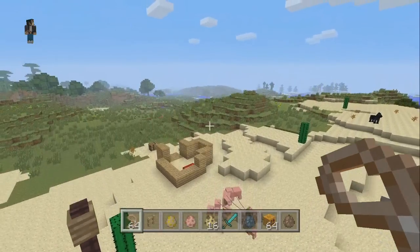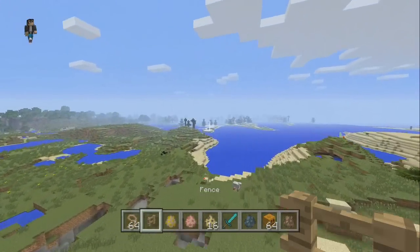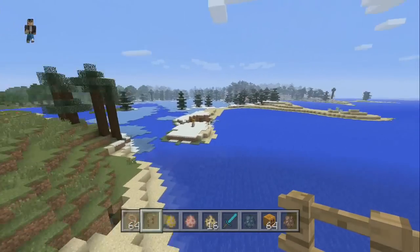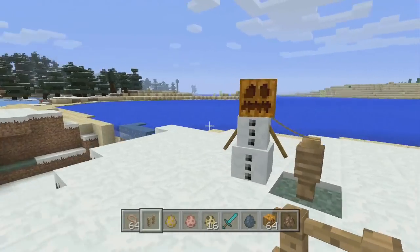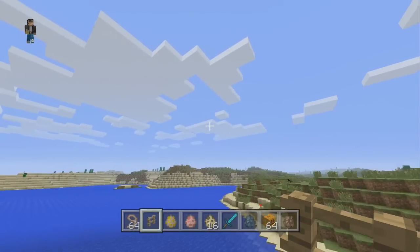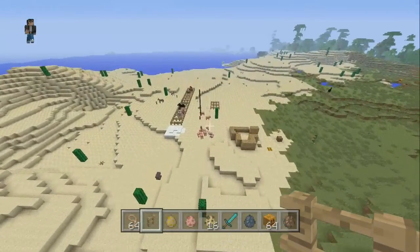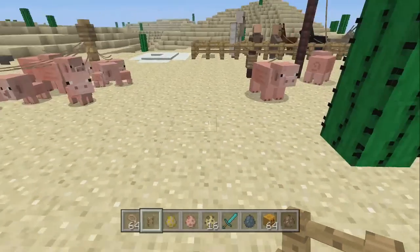I also did it to a snow golem as well — he's way over here. Yep, there he is, still here. I wanted to put him in a snow biome. You can actually attach snow golems to a lead too, which is really sweet and something useful to know. Say if you guys want to have some iron golems or snow golems close to you and keep them in a certain range of your house, you can attach them on a lead.